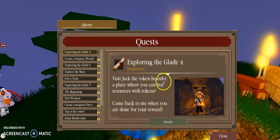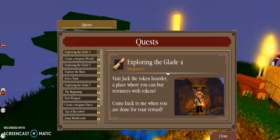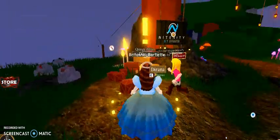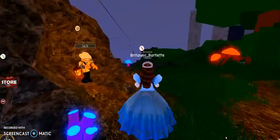Visit Jack the token holder — a place where you can buy resources with tokens. He's over on this side. Here he is.